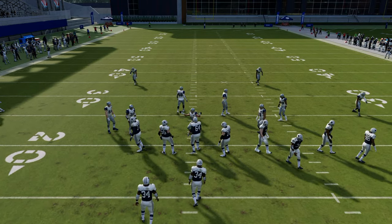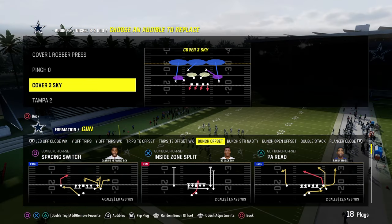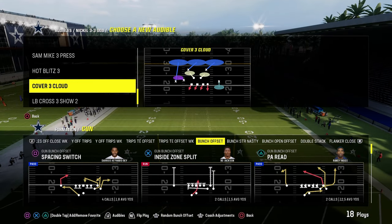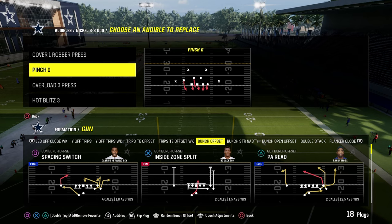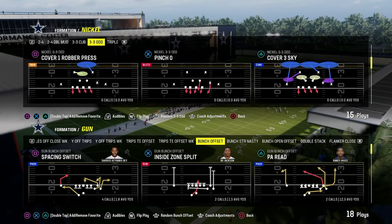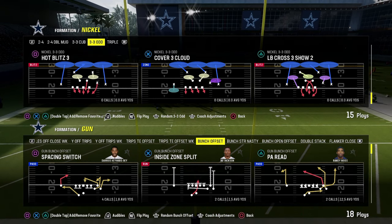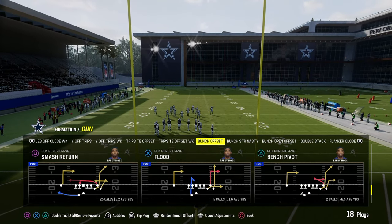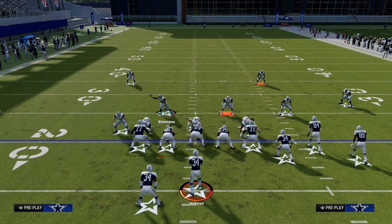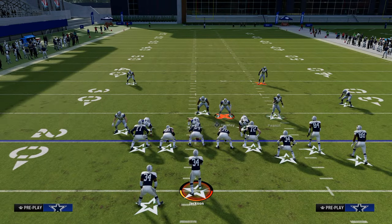Another thing you can do with this defense is use the coverage options and set some audibles to create pressure. You can put Overload 3 Press in your audibles, Hot Blitz 3, and if you have the play pinch, Cover 1 Robber — or the SAM Mic 3 Press. We're coming out in Cover 3 Cloud flipped every single time — that gives us the most versatile coverage to adjust from. You just blitz this guy and drag him in this direction, and it becomes very difficult for them to pick this blitz up. You get clean heat if they send five out.